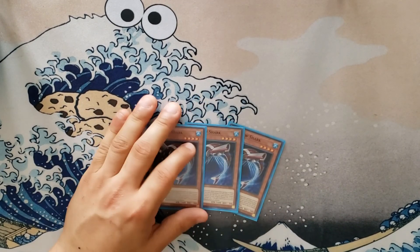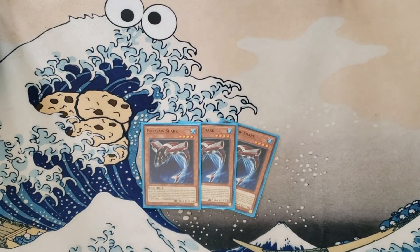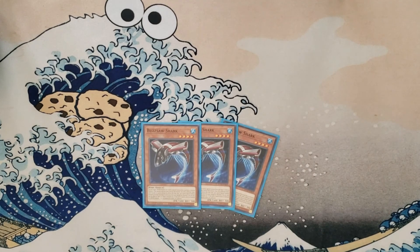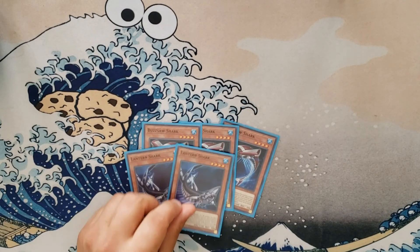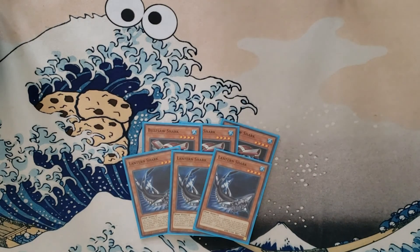What Buzzsaw Shark does is I can target a water monster I control, including himself, and special summon a fish of that same level. So normal, target himself, and special summon a level four fish. Then we go to Lantern Shark — it can't activate its effects, but its other effects are still there. Lantern Shark says when it's normal or special summoned, I can special summon a level three, four, or five water monster from my hand in defense.